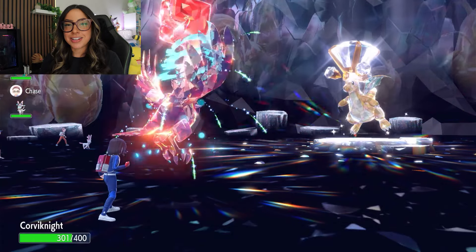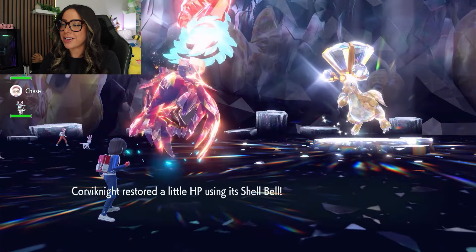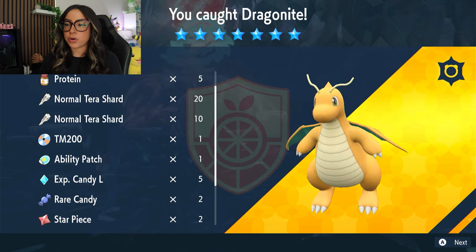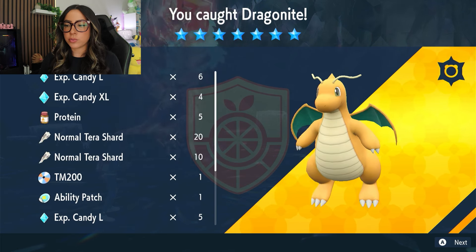Boom. You have now won against Terra Normal Seven Star Dragonite. As for rewards, it does drop ability patches and proteins as well as all of the other typical rewards, which is always nice. But there you have it — that is one of the easiest and most reliable ways that you can take down the Seven Star Dragonite Raids.